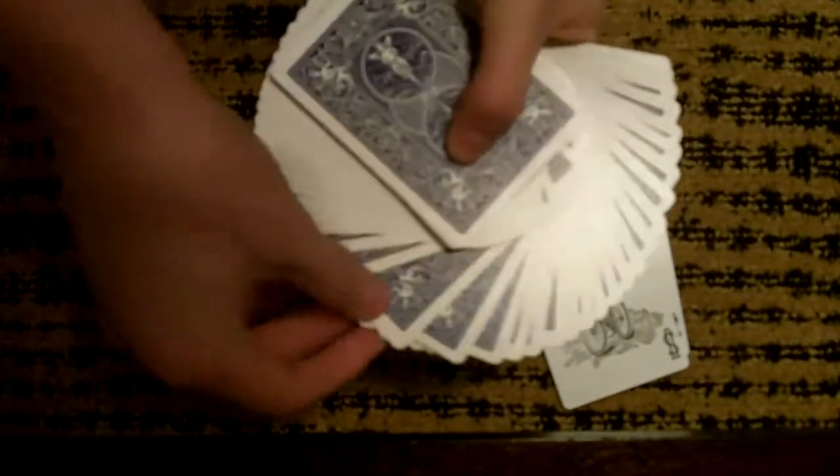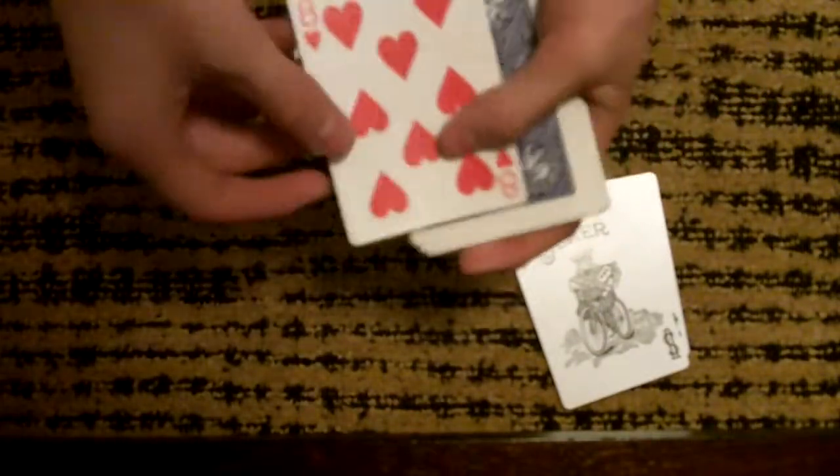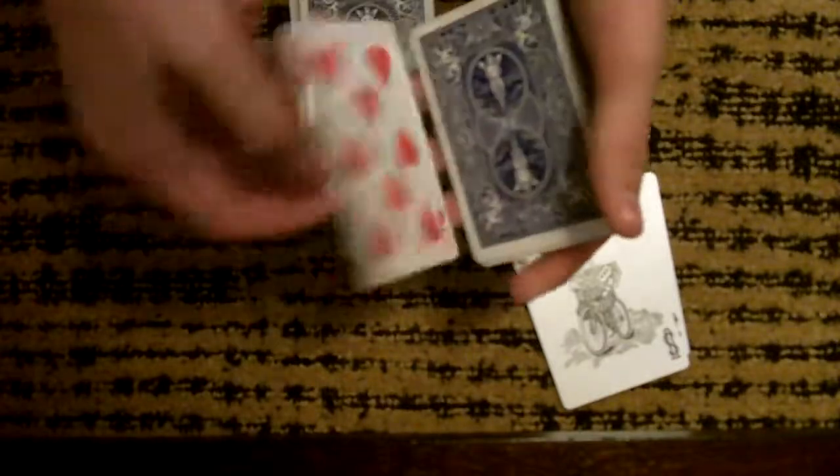I'll even let them stay right there. Now the spectator can just select any card that they want. Let's just say that they selected that one. And it's the eight of hearts. I'm going to take the eight of hearts and I'm just going to bury it into the pack.